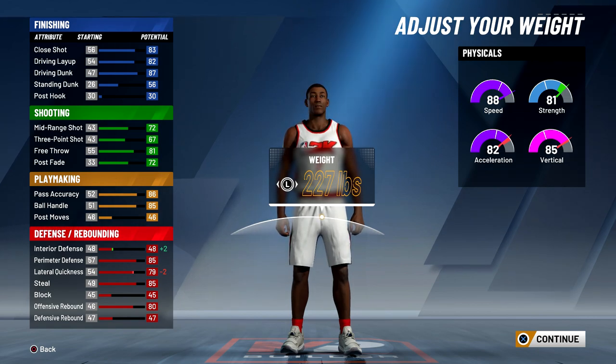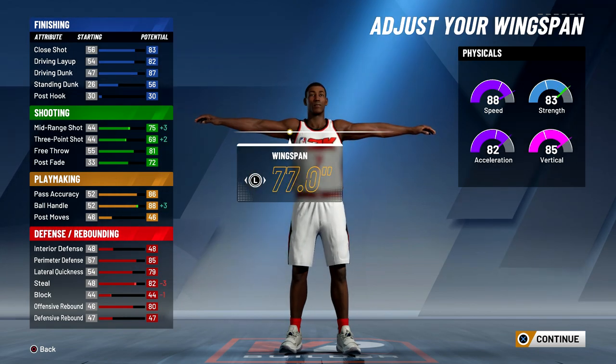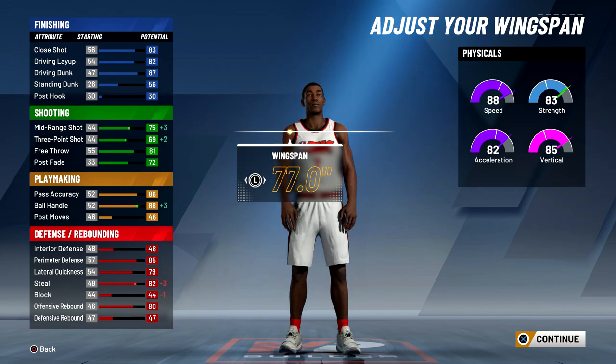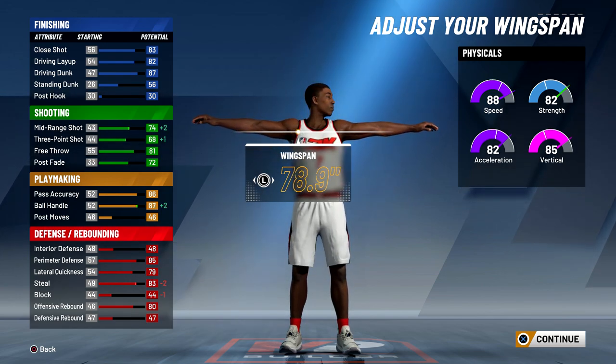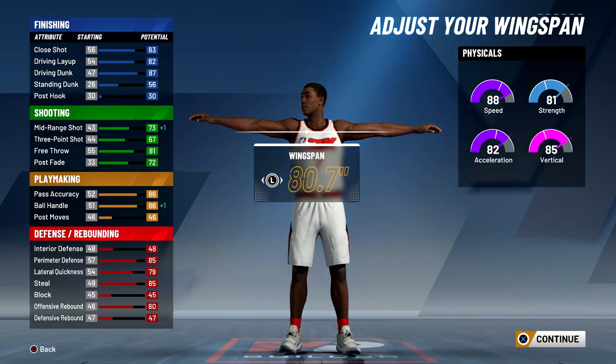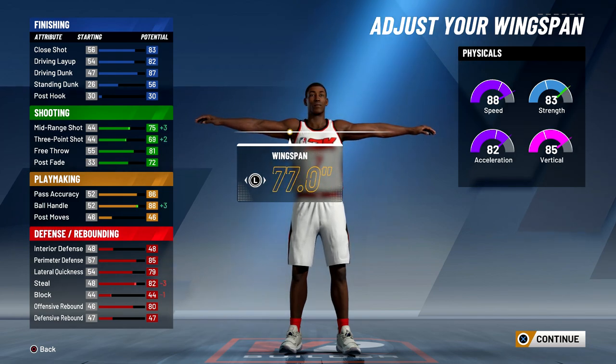227 is the sweet spot for this build. With the wingspan, you want to put it all the way down so you get a 69 three-pointer and an 88 ball control. If you really want, you can put the wingspan down just one notch to get 86 ball handling, but I put it all the way down so my three-pointer can be higher.